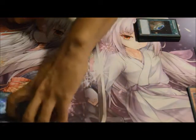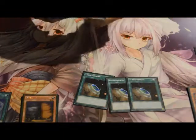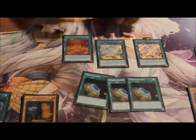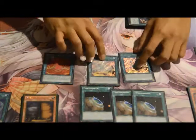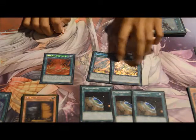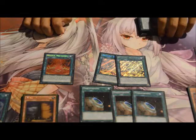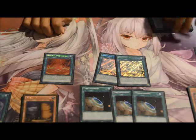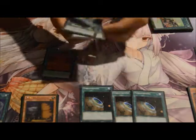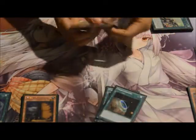And then Maxx C, pretty much a staple in every deck now. Three Terraforming, just because it allows you to go into either your Magical Meltdown or Dragonic Diagram. Unfortunately I should be getting the third Diagram soon, but it's been going pretty damn well so far. Three Diagrams you never heard of — so if you can get your hands on the third one, that'd still be good.